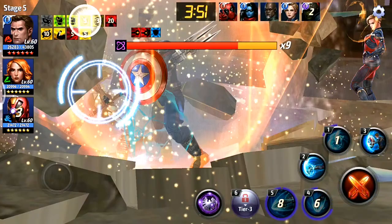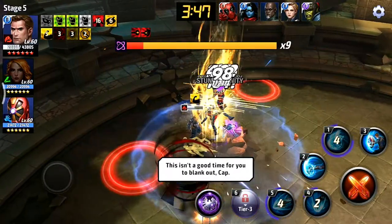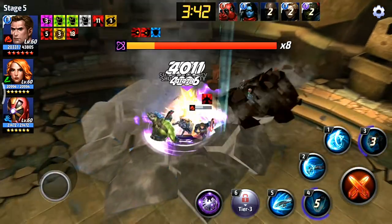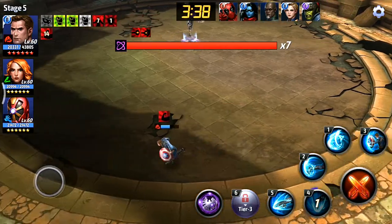One good thing with Captain America: you don't have to give him Nick Fury for super armor, because he has super armor on his tier 2 passive. He can also share it with allies, so it's good. Once you tier 3 him, you don't need to run a tier 3 support just to give him that.